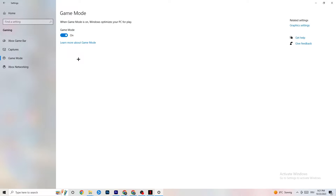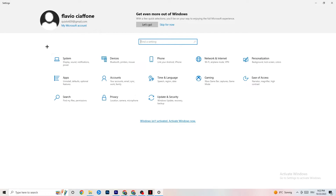Next, hit Game Mode. This one is a little tricky — I can't tell you definitively to turn it on or off. You need to check it for yourself. Turn it on, try your game, then try it off and see which works better. Once you're done, go back to the main Settings.